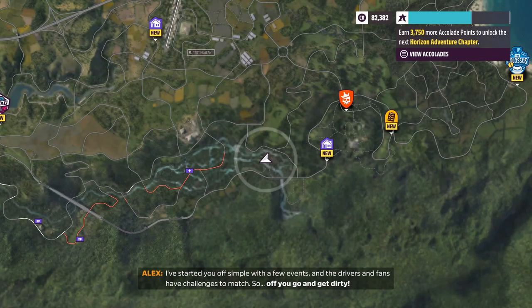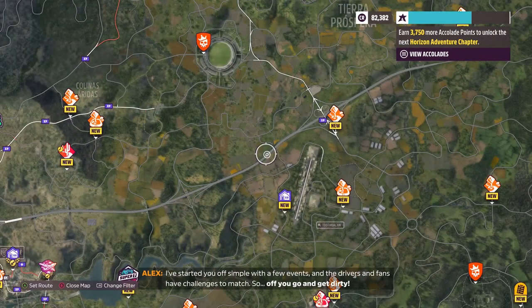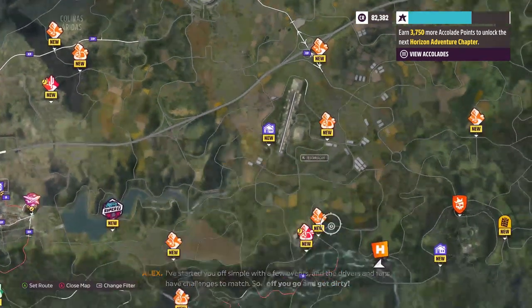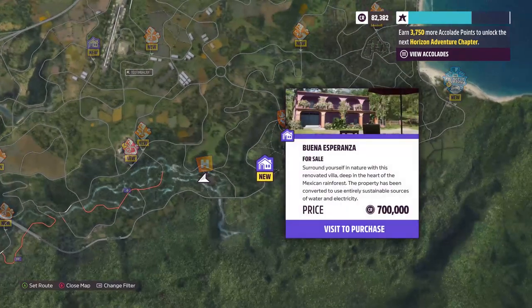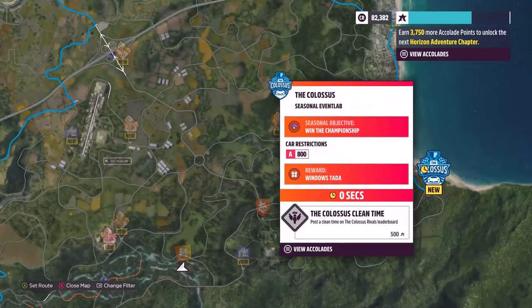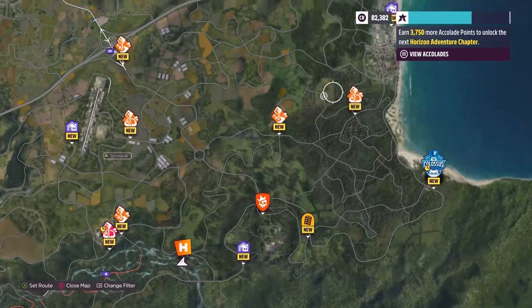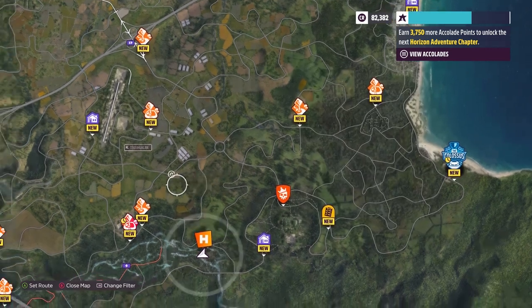This is going to be good! I've started you off simple with a few events, and the drivers and fans have challenges to match. So off you go and get dirty! We've unlocked a lot of other stuff here. Horizon Wilds outpost? There's a new house here that costs 700,000 — dude. The Colossus? We already have the biggest sprint race in the game already unlocked for us. We already have a lot to do here.